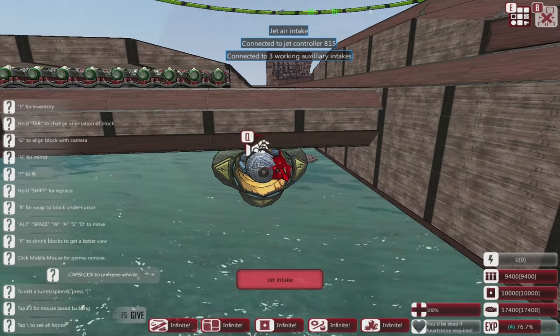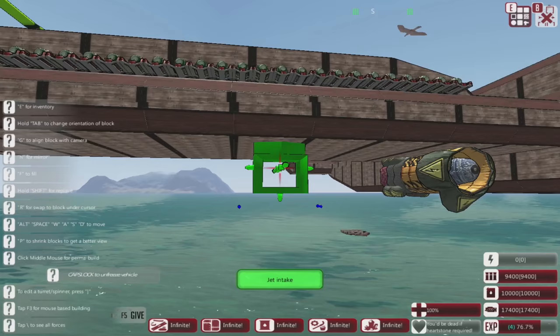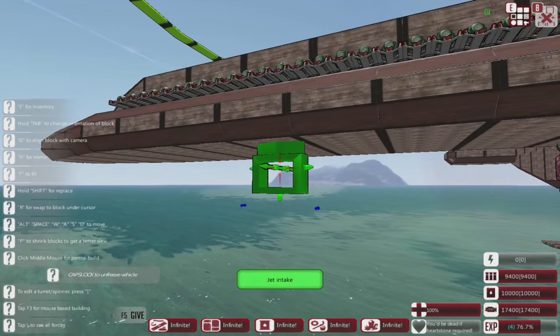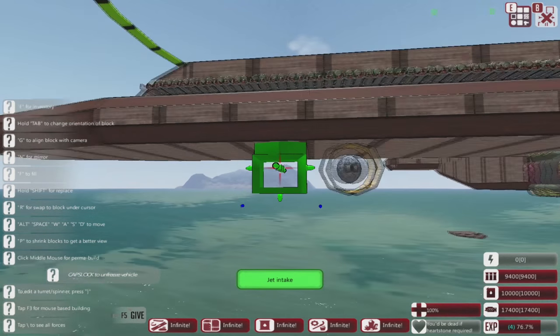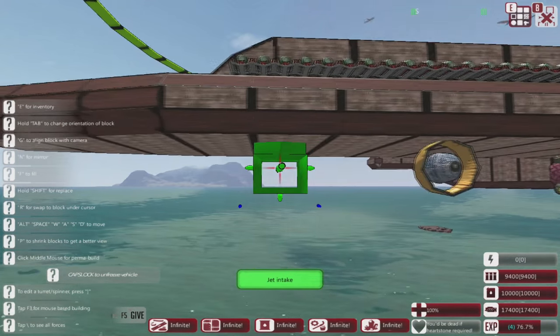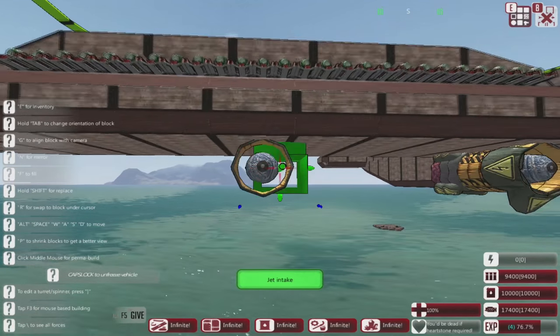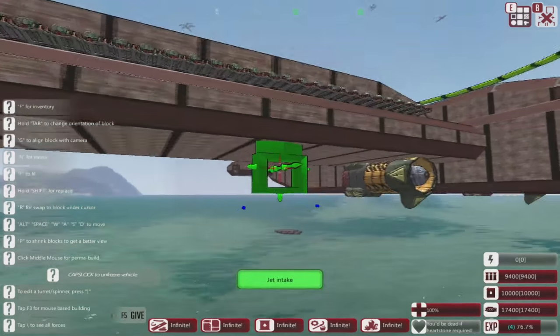Let's go ahead and grab this jet intake right here and just slide it right along and pop it down. Yeah, let's go ahead and pop — that is three wood beams. Can we put another one if we wait three wood beams? Let me see. No — well, let me look at the schematics. I think we're only gonna be able to do two if we do that. Okay, let me see here.